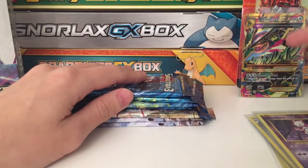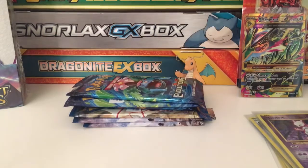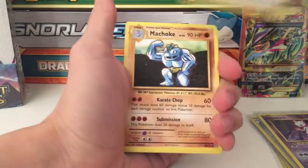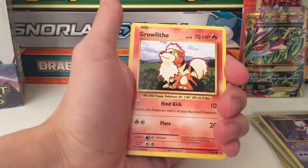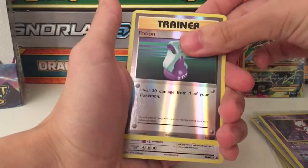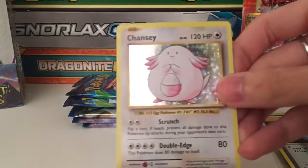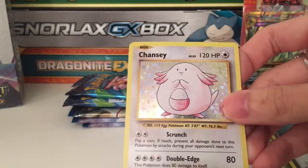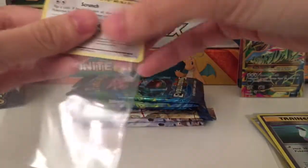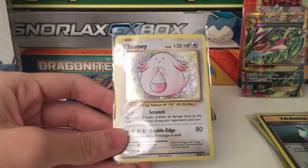Let's see what this Blastoise pack gives us. We have another Switch, Machoke, Clefairy, Ratatta, Growlithe, Nidoran, Vulpix, Sandshrew, reverse Potion. Oh nice - a hollow Chansey! This is so special to me because the first pack I ever bought, when I was like five or six, I already got a hollow card in it which was this exact same Chansey. Nice.